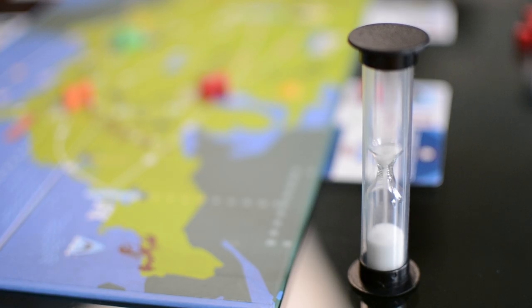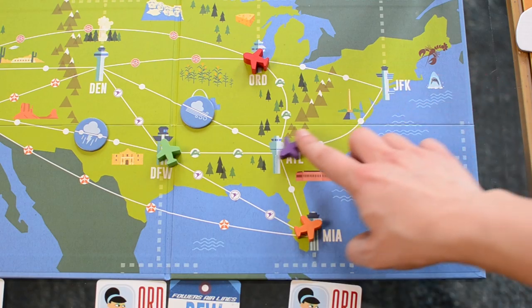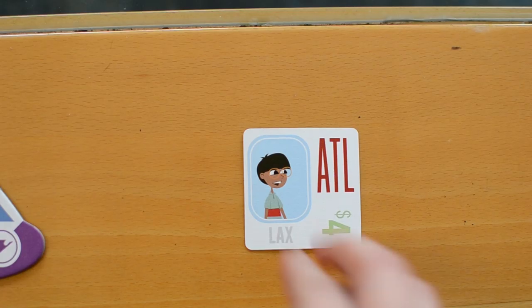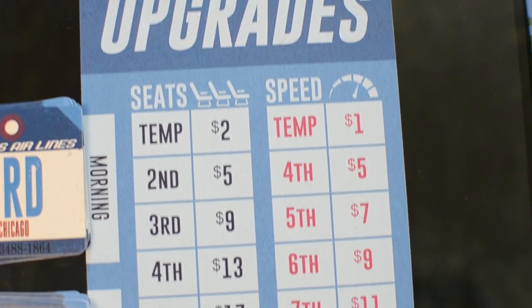Once the timer has been flipped, all the players take their actions simultaneously. You have only 15 or 30 seconds, if you're playing with more than three players, to move, pick up and drop off passengers. When you drop a passenger off at their destination, you'll receive the money shown on their card, with which you can buy upgrades.